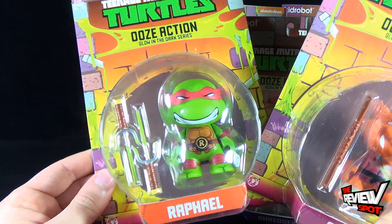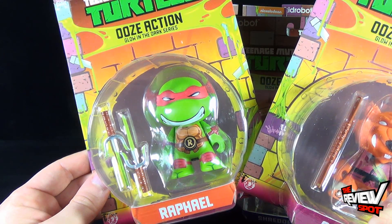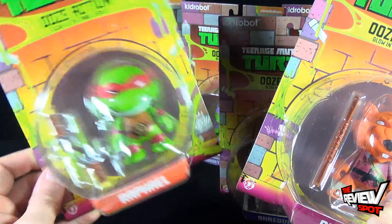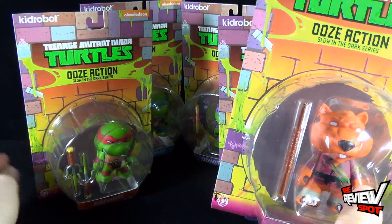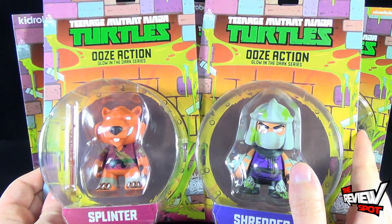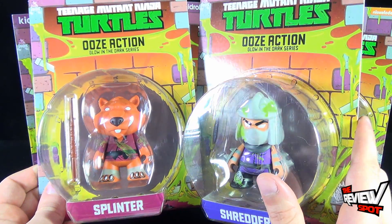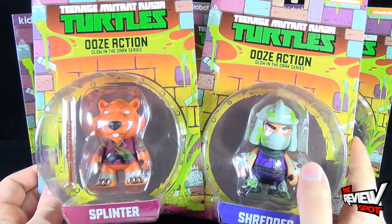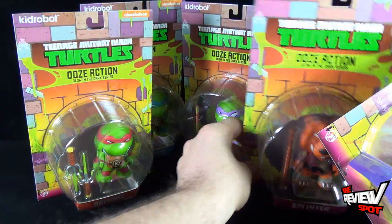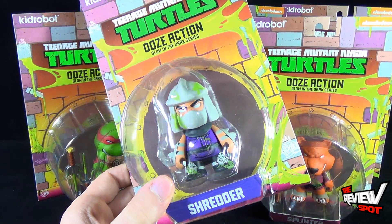For the Ninja Turtles, the ooze is more so on their weapons rather than the turtles themselves. The turtles remain pretty much intact to how they appear in the blind boxes. The more obvious differences are really with Shredder and Splinter. Shredder has quite a lot of ooze all over him. This was actually a good way to pick up the figures too if you didn't really mind the ooze slime all over the characters.